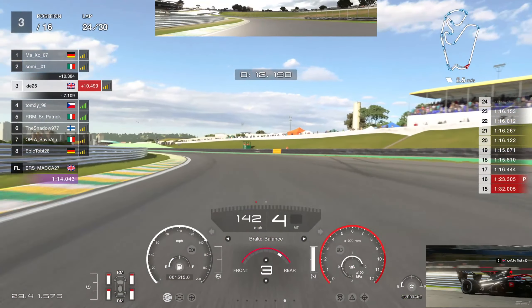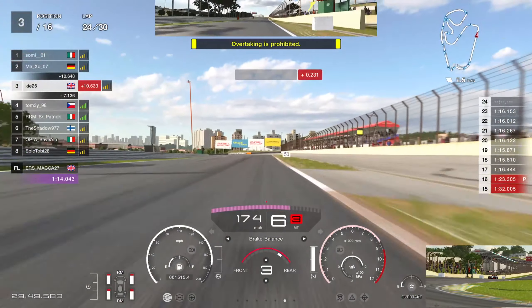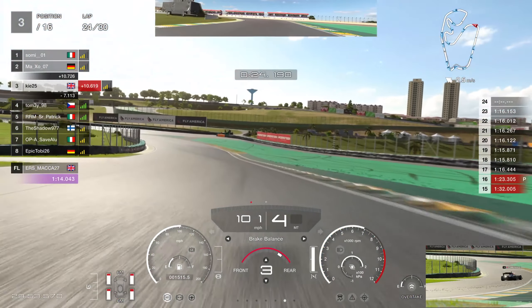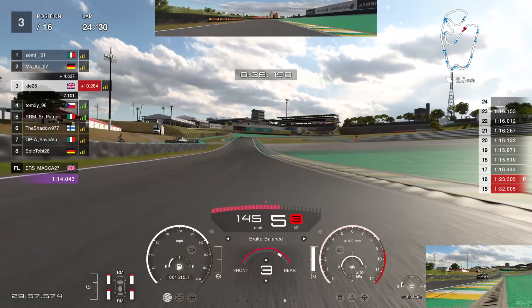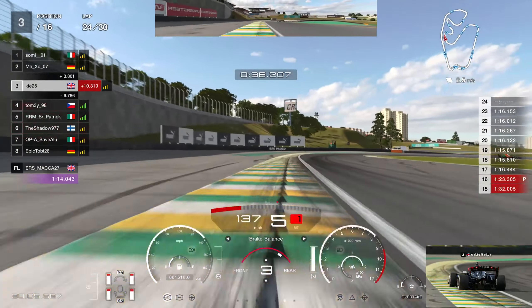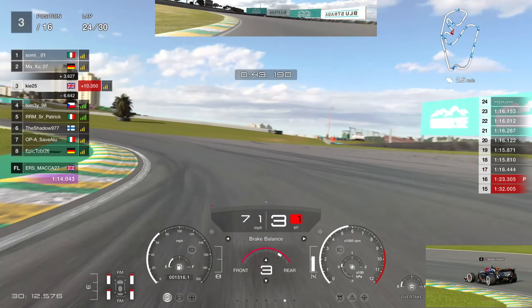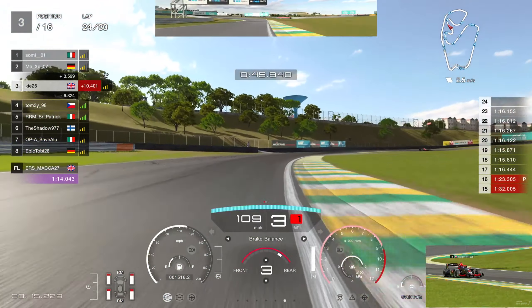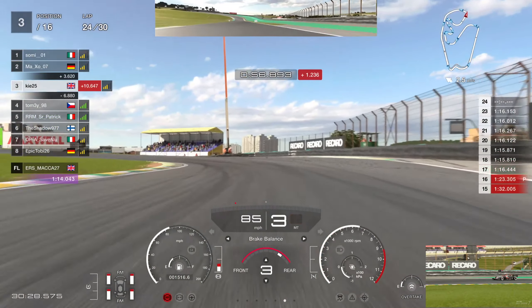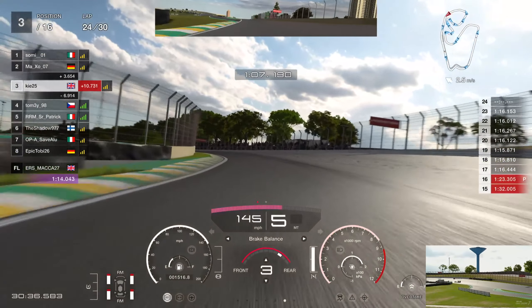We skip to lap 24 — the race was quite dull in between. Lap times were 16.1 to 16.0 to 16.1, taking it very easy with a seven-second gap to P4. No need to take any risk since P3 is secured as long as we keep it on track. Then, a yellow flag — overtaking is prohibited. Maxo has lost control from a tiny bit of contact with Sommi and has possibly picked up damage. The gap is at 3.7 to 3.8 seconds, and I'm not going to overdrive it yet — I need to wait for the straight to assess.